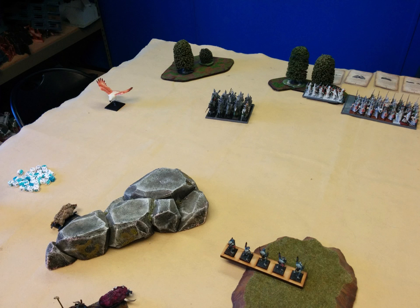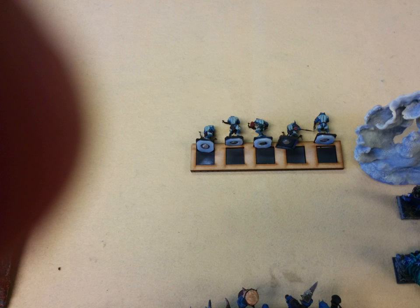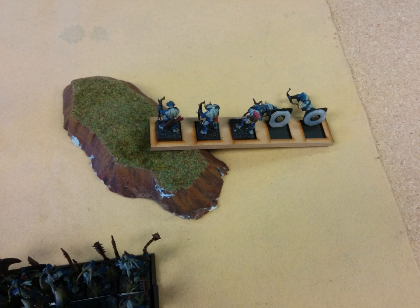Turn one goes to the High Elves. On the left he moves up, and that's most of his movement. Magic is four to four. He casts Hands of Glory on his Archers — this goes off irresistibly, but since it's on Lurial in the White Lions with the Banner of the World Dragon, no one cares. We go into shooting: my center unit of Ungor Raiders dies, my left unit gets beat up pretty good, and my right unit takes a couple wounds.